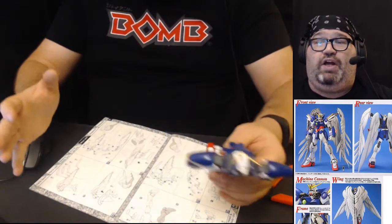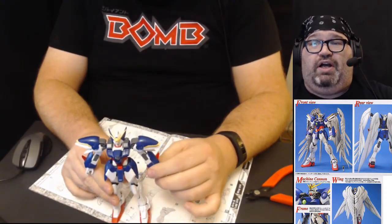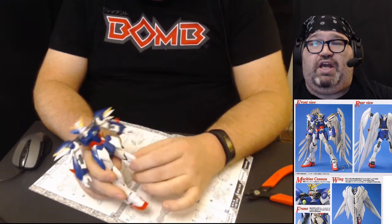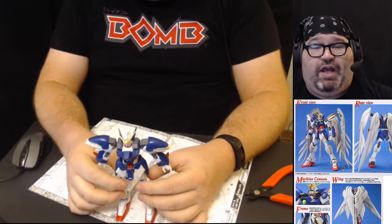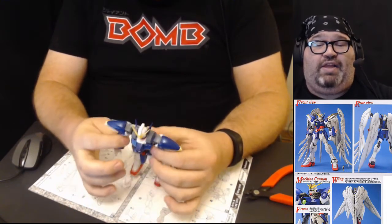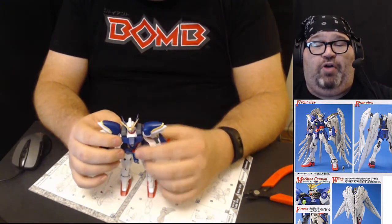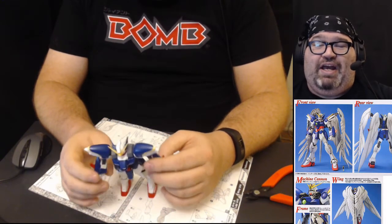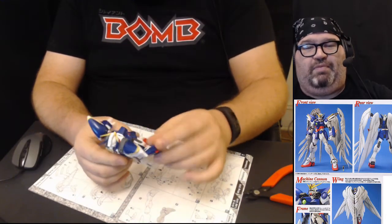Let's get into building. Here's our table and our Gundam — this is our Wing Gundam Zero. Chronologically, even though it shows up later in the series, this was the first Gundam in the Gundam Wing timeline. The five professors that made it each went off to build their own, and one literally just made an easier-to-pilot version, which is the Wing Gundam that appears in the show.